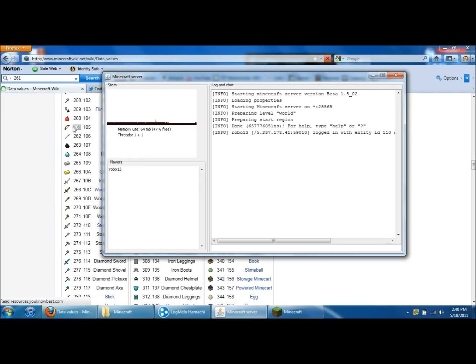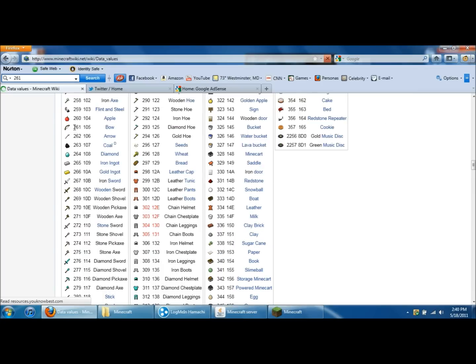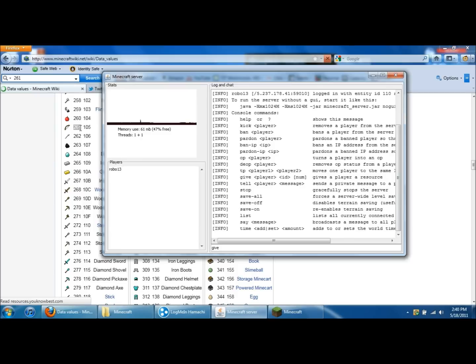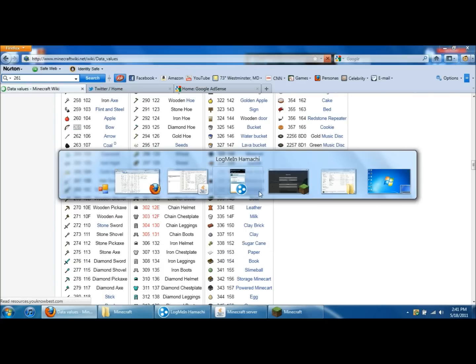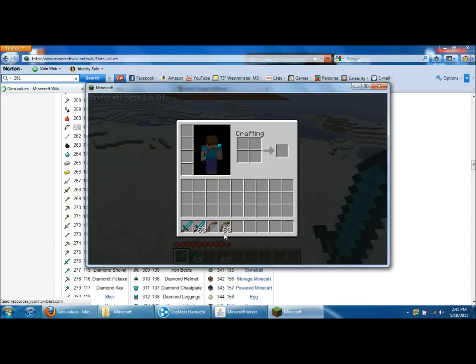So if you wanted to give yourself something — say a bow, the ID number is 261. Come into the Minecraft server and type in 'help' to see all the commands. If you want to give yourself something, type 'give', then your name, then the item ID. So mine would be: give Robo13 261, then a number between 0 and 64 for how many you want. I'll type 64 and hit enter — it'll send it through the server into your Minecraft game and give you 64 of that item. Go pick it up and now you have 63 bows, and 63 more in another stack. It stacks them, which is pretty cool.